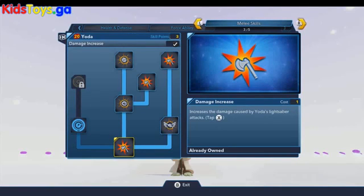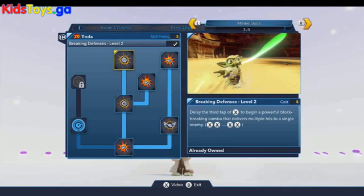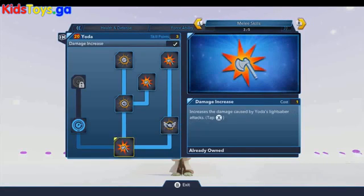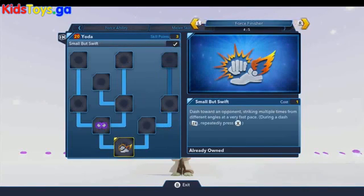Over to the melee skills — you've got your damage increase and that kind of basic stuff, but here's your breaking defenses level one. These are your X-tapping combos — I'm on a Wii so X, but you get the idea on PlayStation. You can upgrade that to breaking defenses level two, and then of course there's the air assault which allows you to juggle your bad guys, and then there is the power disc recharge meters, which I never purchase.